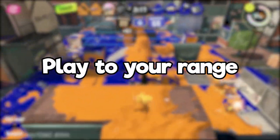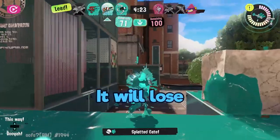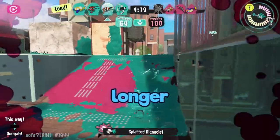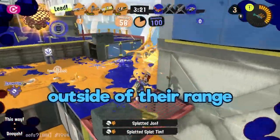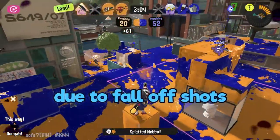Number two: play to your range. The squeezer is most effective when played at the peak of its range. It will lose to most shooters that are faster than it, so playing longer range is key. Don't be afraid to challenge other shooters as they back up, as long as you keep yourself outside of their range. This also helps to shorten kill time due to fall-off shots.